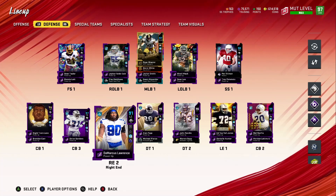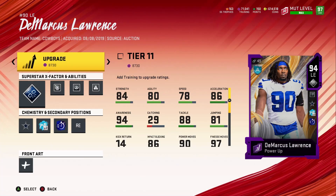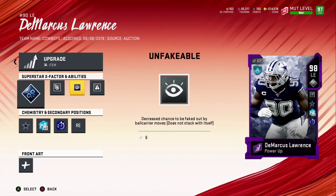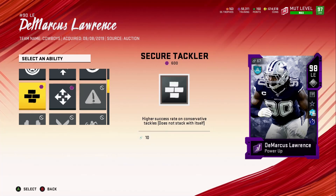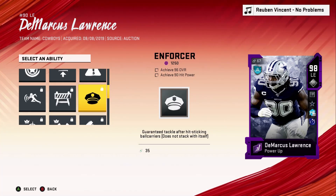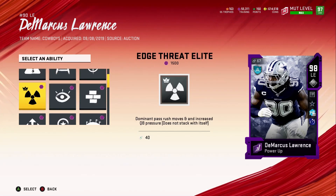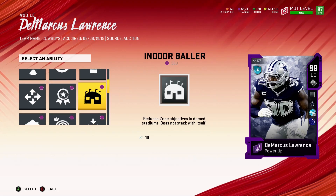I do have DeMarcus Lawrence as a right end, so he's going to stay as that. Let's upgrade him. Look at this: 4,500 training, then 7,000 training — that's over 20,000 training total. I'm just glad I got the training. I want to see if he gets anything different because he got a major upgrade. First tier — nothing spectacular. Second tier — under pressure, but these are all still locked. Edge threat, tackle supreme, pass rush moves, increase QB pressure — I might end up getting that one.